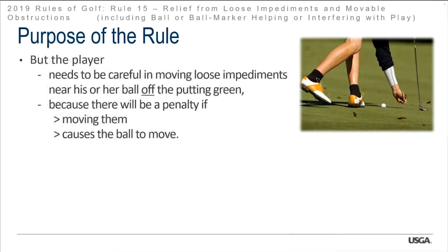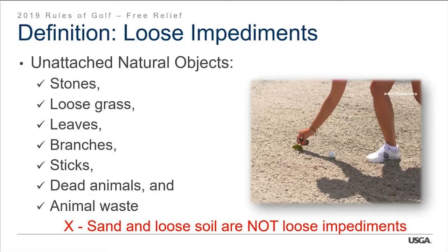Players need to be careful when moving loose impediments near the ball off the putting green, because there will be a penalty if moving them causes the ball to move. When you move an obstruction — something artificial — you're not going to be penalized for the ball moving. But anything natural, you will be penalized, with the exception of the putting green and the teeing area.